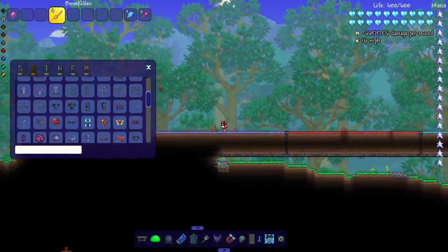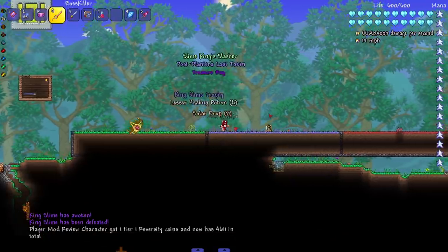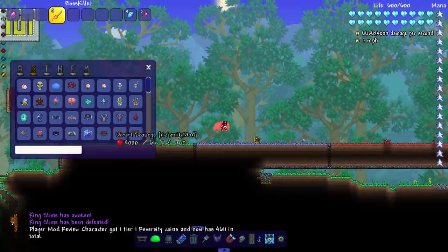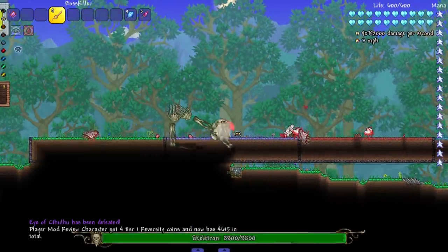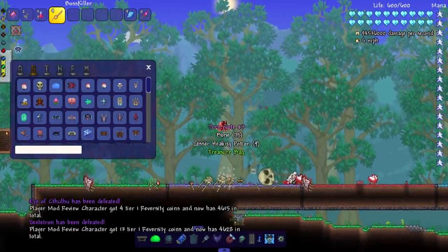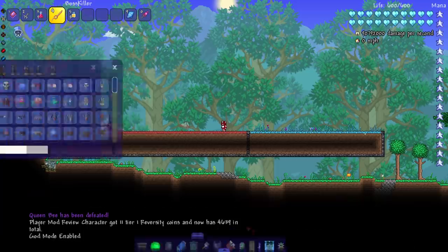Let's run through some bosses. We gotta start with King Slime himself — beat his ass so bad it started lagging my game. Eye of Cthulhu, get him out of here. Skeletron, got him nice and easy. I'm not in god mode — it doesn't matter, but turning it on does actually matter later on.